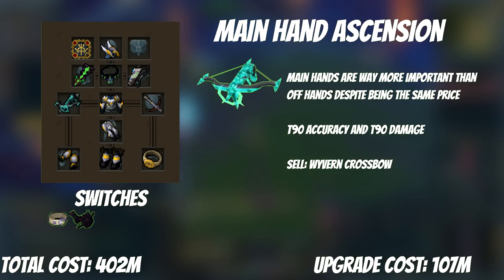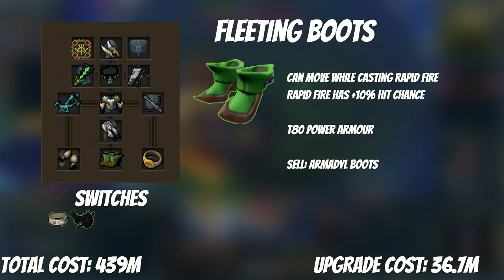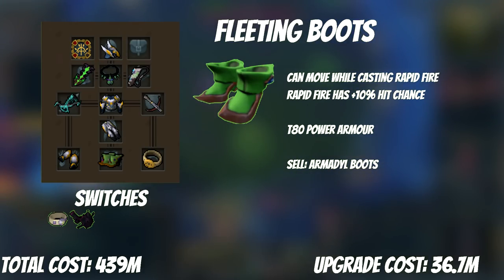For your offhand, you can use an offhand Chaotic Crossbow, which costs 100k dungeon tokens, or an offhand glaive if you don't have the level or tokens. Fleeting Boots are up next. Not only do they have better stats than your current armor boots, but they also have two modifiers for Rapid Fire: it allows you to move while casting Rapid Fire, and it gives a plus 10% hit chance on Rapid Fire — very big for any boss where you don't have 100% accuracy. They currently cost just under 40 mil, bringing our total to 439 mil.